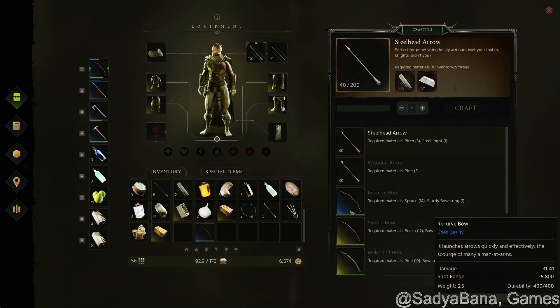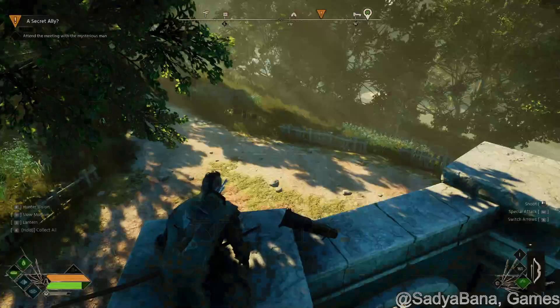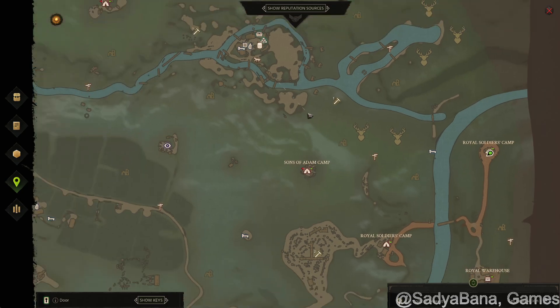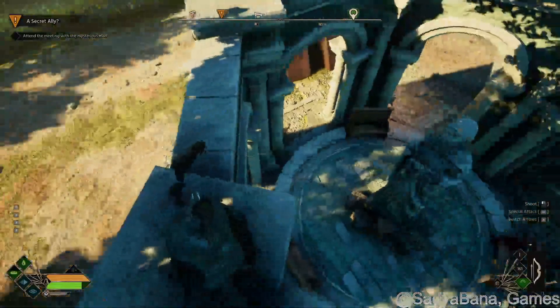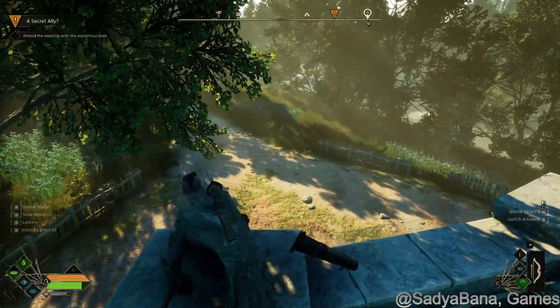It's not as good as the recurve, which is the first bow I unlocked with the shooting range. But I just wanted to share this and let you know where it is and how to get there. It's really close to your starting point — you start right here and just take a little trek through the woods past the area with the deer, clear out the enemies in this camp, climb the scaffold, walk over, and collect a better bow.